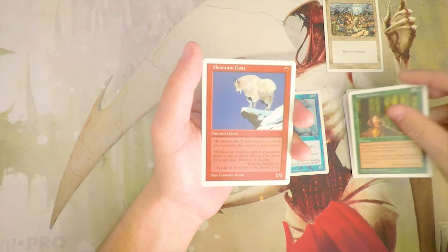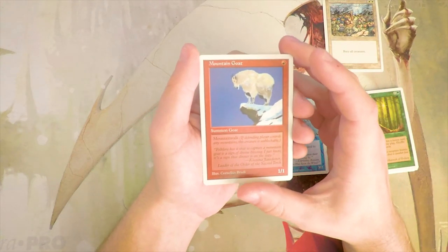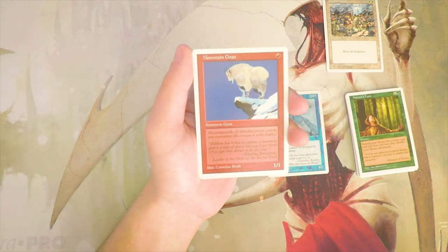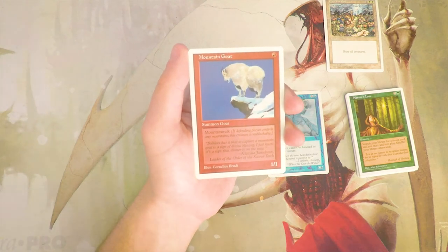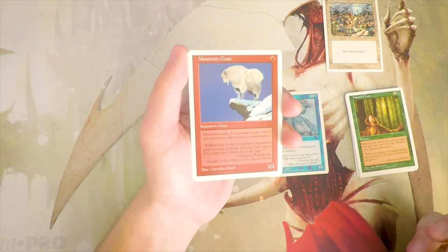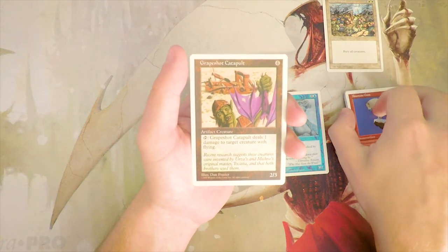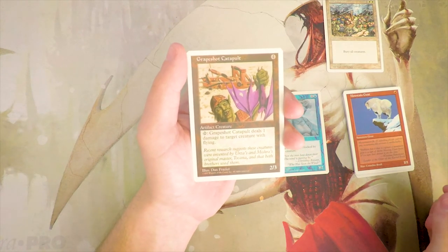Mountain Goat is a 1/1 for one red — Summon Goat — and it has mountainwalk, so it can't be blocked if the defending player controls any mountains. It's basically unblockable in the right matchup. It's an okay one-drop but not very good — silly at best, hilarious artwork. Grapeshop Catapult is a 2/3 for four — an artifact creature. You can tap it and it deals one damage to target creature with flying.